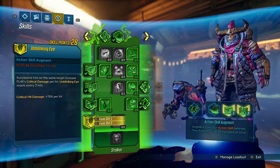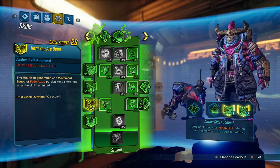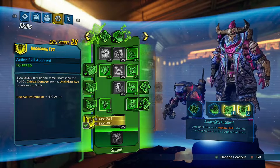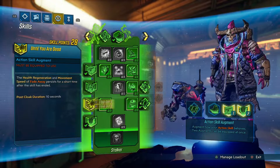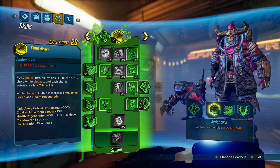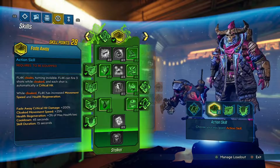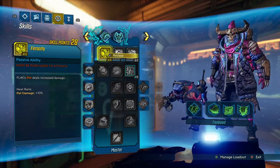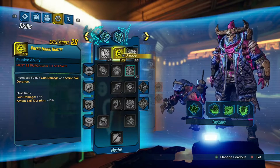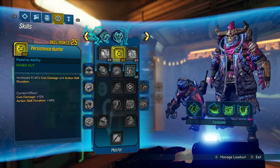You want to replace your Not My Circus action skill augment with Unblinking Eye — put that in the second slot. This is pretty much where we're going to leave it as far as the fade away skill line goes. Then from here, go quickly into the blue tree and put 3 points into Persistent Hunter. You get increased gun damage plus your action skill duration is 45% longer.